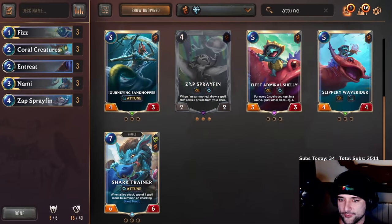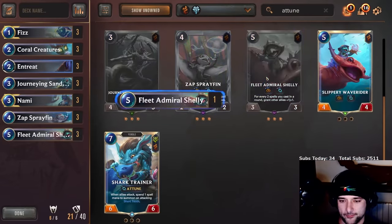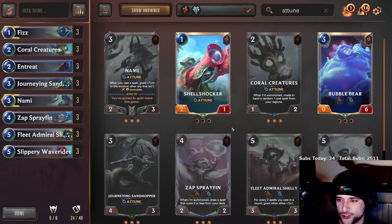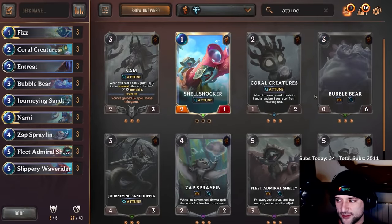You want to be able to ramp her out faster than normal. Partial Creatures is really good with Fizz. Zap is definitely playable. I'll even play these cards — it's good enough. Admiral Shelby, sure. Wave Rider. This is gonna be an Elusive toon deck. Even Bubble Bear is solid — I'm not even kidding, Bubble Bear is good.